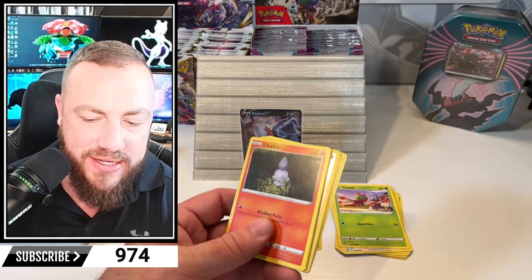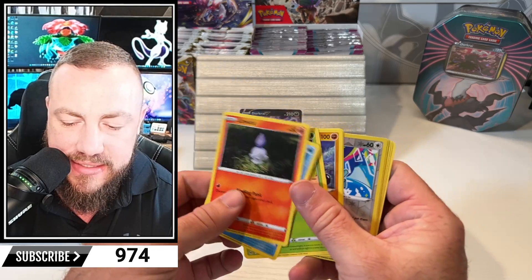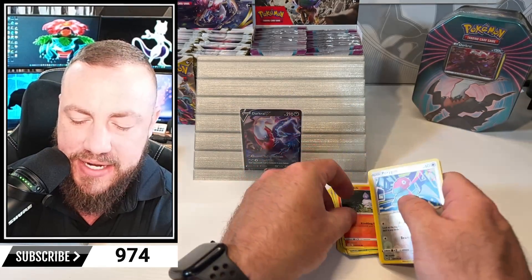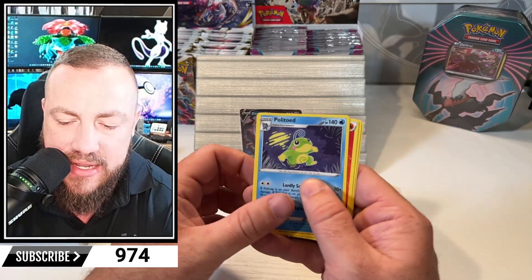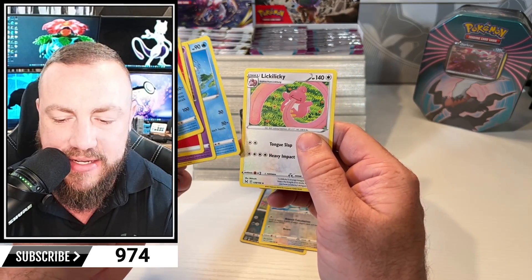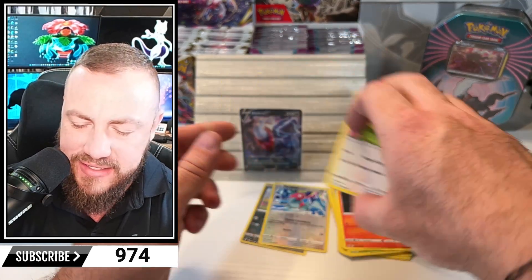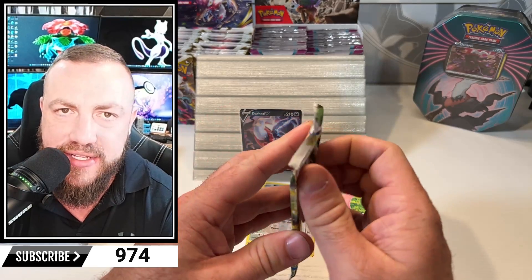What do we got? A white code card, which means we can just skip right to it. And by skip right to it, I mean we're just going to slow roll until the end — we're just not going to pack trick it. I think from now on, if there's a white code card, we won't pack trick it. Non-holo Politoed. Not a god pack. Look at that Poliwhirl art, though. I went cross-eyed for a second because I thought that was a green Pokémon with a pink background. I was like, what is this? Brilliant Stars or Brilliant Scars.